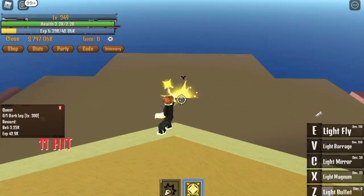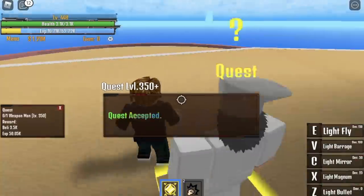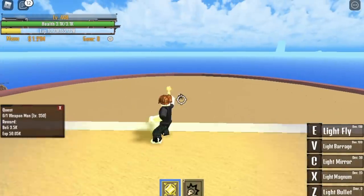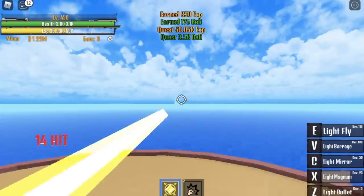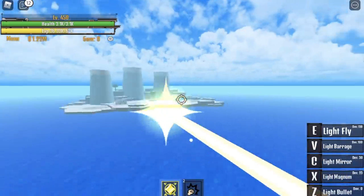After reaching 350, go to the other side — we're gonna defeat the Weapon Man. Use X skill. Do this until you reach level 450. After that, onto our next island — the Snow Island. We skip a quest here — a lure quest.